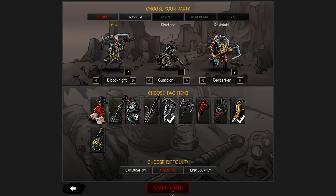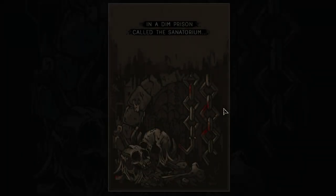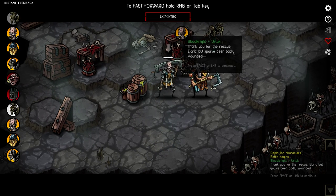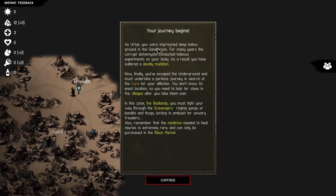We'll take a glance at the tutorial. As Urtuk, you were imprisoned deep below ground in the sanatorium. For many years the corrupt alchemists conducted hideous experiments on your body. As a result, you have suffered a deadly mutation. Now, finally, you've escaped and must undertake a perilous journey in search of the cure. You don't know its exact location, so you need to look for clues in the villages. You must fight your way through the scavengers - ragtag gangs of bandits and thugs lurking in ambush for unwary travelers.